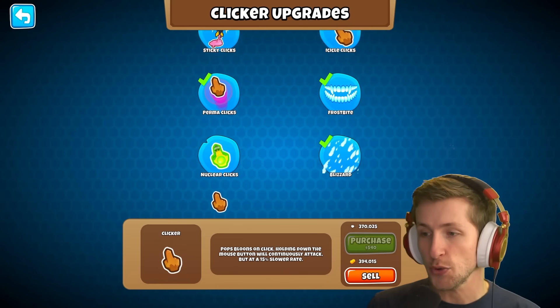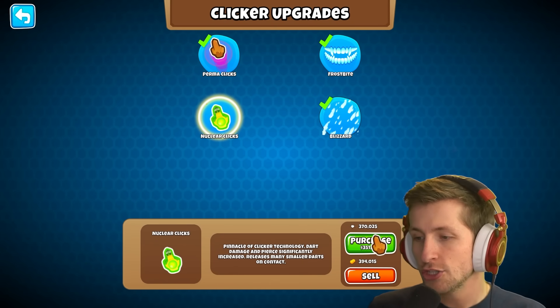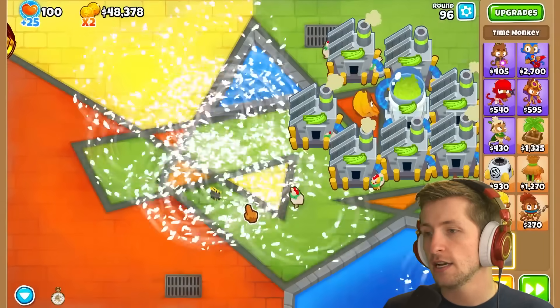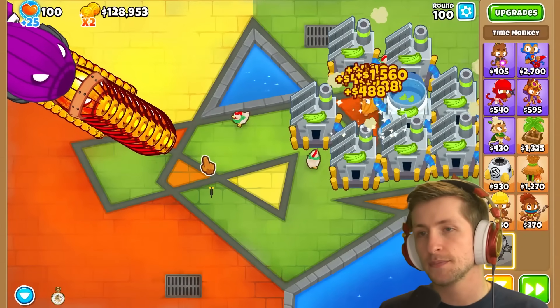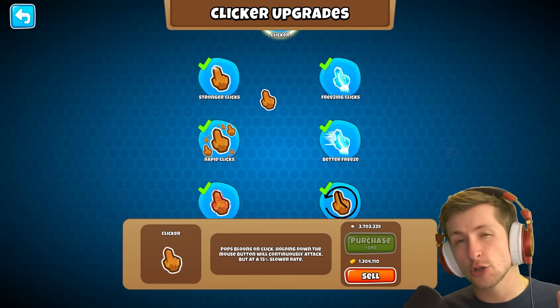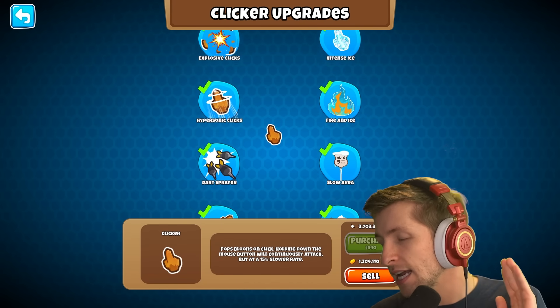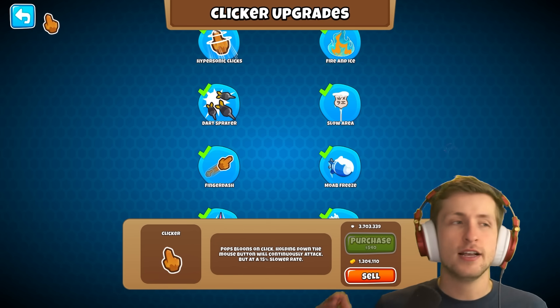We can now buy the final upgrade: nuclear clicks — the pinnacle of clicker technology. Dart damage and pierce significantly increased, releases many smaller darts on contact. Let's go to round 100. And that was it, friends! Huge shout-out to Graham Cracker and also the artist Rubby who made all the assets — they're doing an amazing job. If you want to see more, hit that like button, subscribe, and turn on notifications!